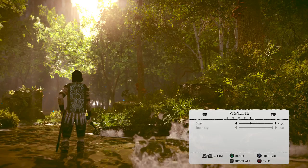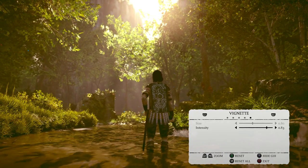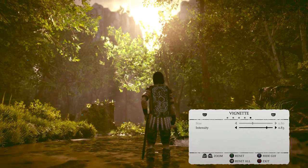The vignetting is kind of cool — that's the dark edges around the sides. You can get a specific look that you're looking for, kind of focus in on a specific thing, or just get a really interesting photographic look with the vignette.